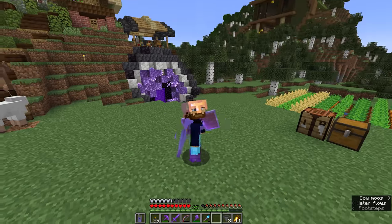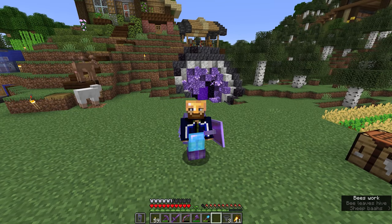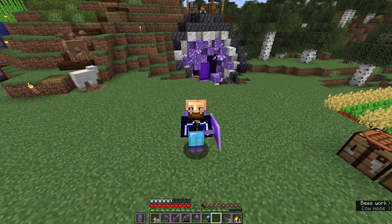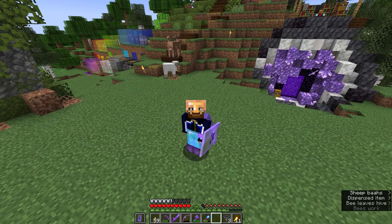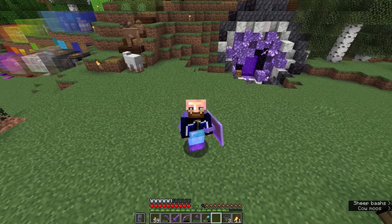And folks, that is where we're going to leave it for this episode of the Minecraft Survival Guide. I hope you've enjoyed this look at shulker box loading and unloading - it's a really useful mechanic and I hope you'll make good use of it in your own worlds. Thanks so much for watching. My name has been Pixlriffs. Don't forget to leave a like on this video if you've enjoyed it, subscribe if you want to see more, and I'll see you folks soon. Take care. Bye for now.